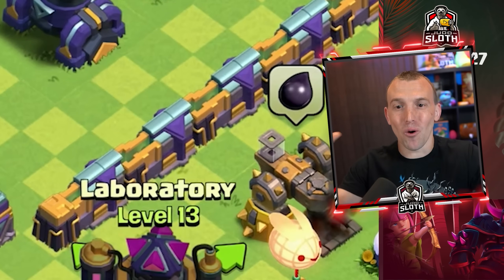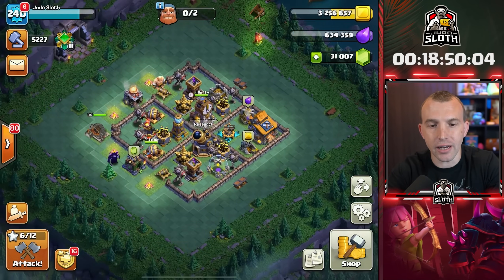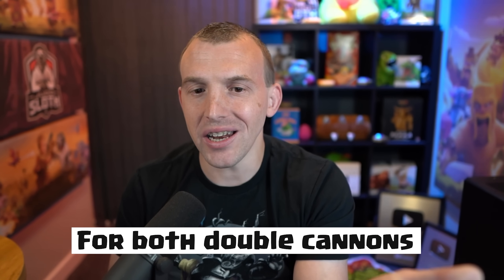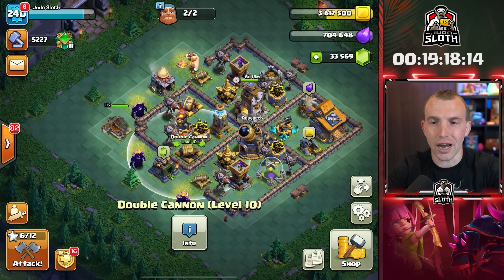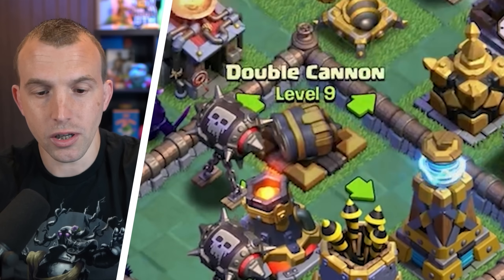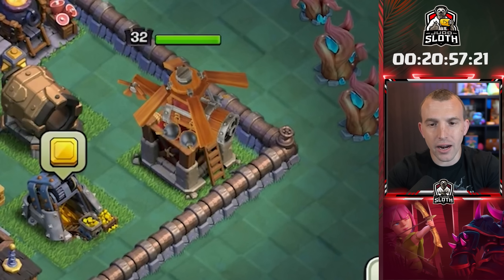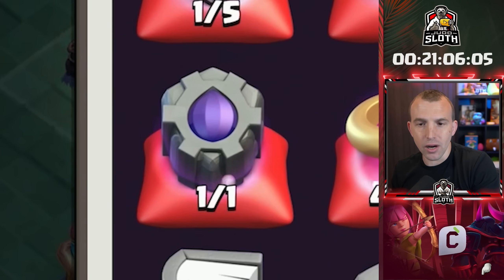We haven't even started on the walls yet - we've got nine levels of pets. I think we have enough books of everything that we don't have to spend gems on time, only resources. But let's double-check the builder base. It's a shame because my double cannon is only 400 gems to finish - I just can't bring myself to use a book of everything for 400 gems. I have 3.6 million - that's perfect for the cannon, so we can upgrade it and use the book of everything. We had three runes of builder gold. For elixir, I have one rune of builder elixir. Battlecopter is the only one we need to do - three levels. I don't think it's worth wasting my rune here.